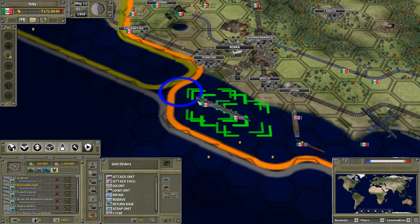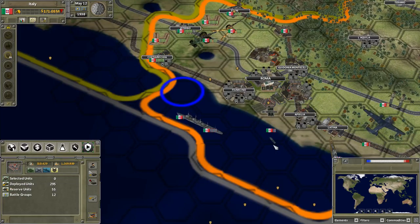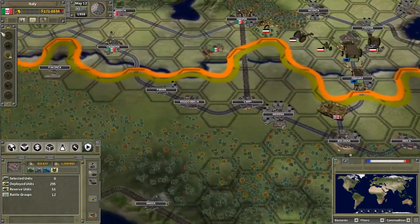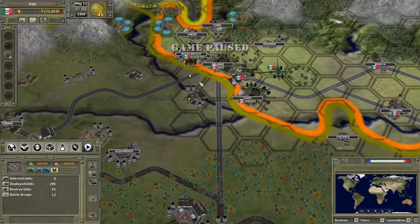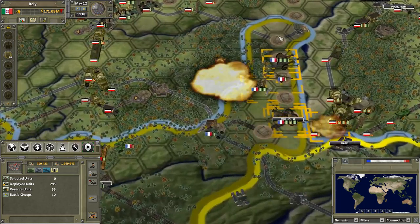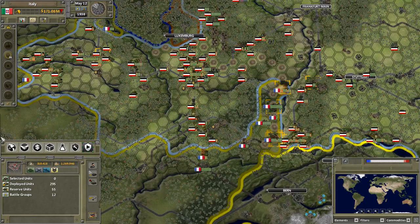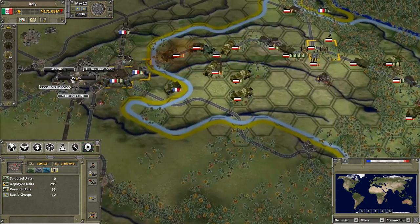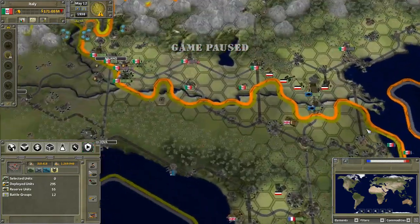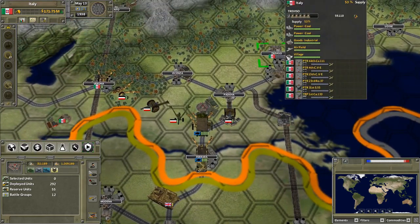We can probably move along the coast here and capture this. Now, what's the situation up here in the north? Not much going on in here, but the Germans are fighting and they cleared a bit more of the Maginot Line — actually most of it has to be cleared now. They're pretty close to Paris. So if the French don't have many troops there, then they are foolish. Well, they are French after all.